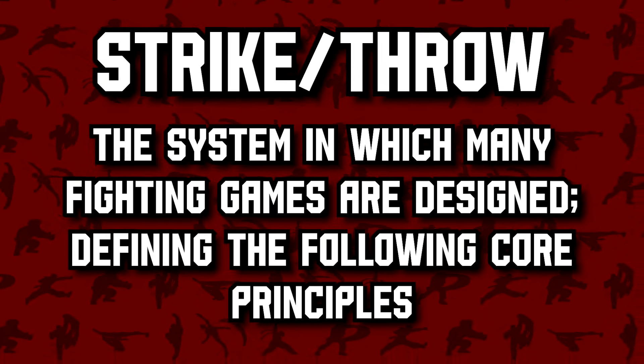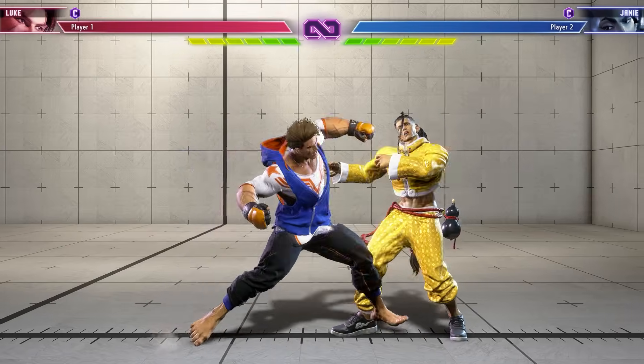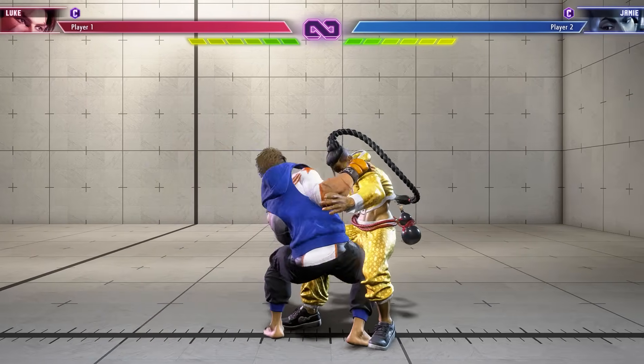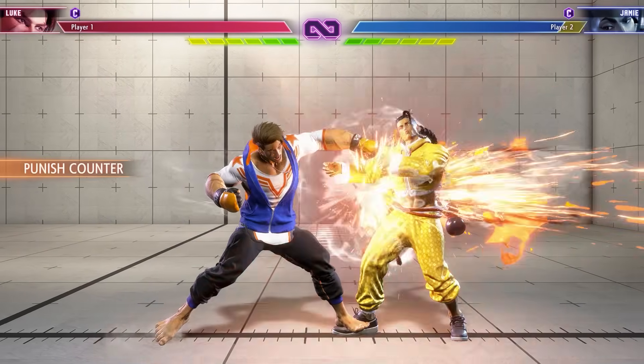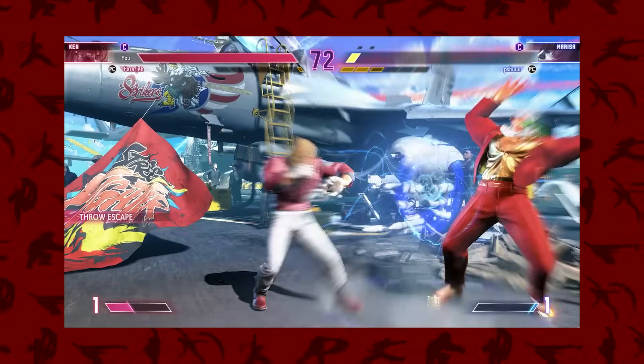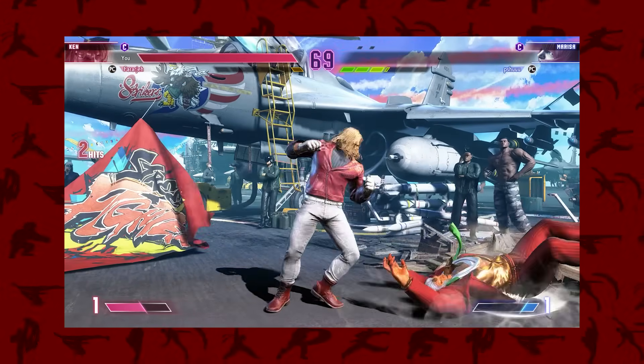Let's start with laying down some groundwork with a few definitions, the first of which is strike-throw. Strike-throw is the system by which Street Fighter 6 and many other fighting games are designed. The core principles being that strike takes away your opponent's life, block prevents strike from working, and throw prevents block from working. Finally, to beat throw you strike, and so the rock-paper-scissors of offense is created. This will be a key idea for later — offense is just RPS and every rock has its paper.